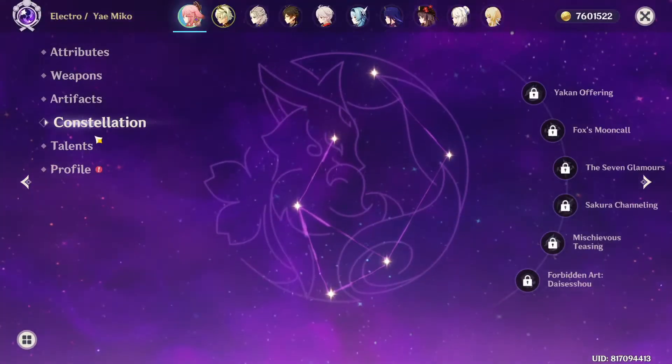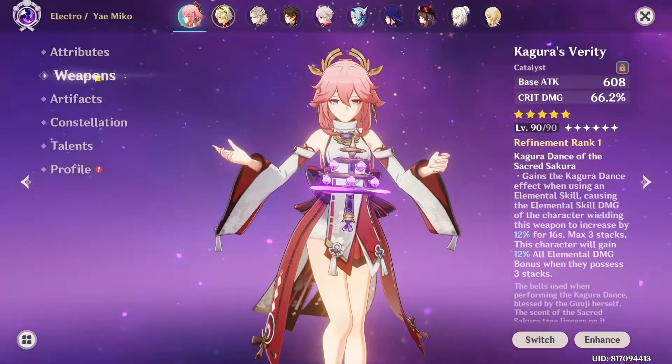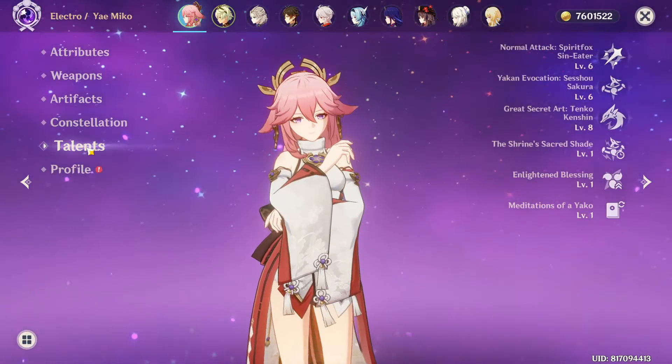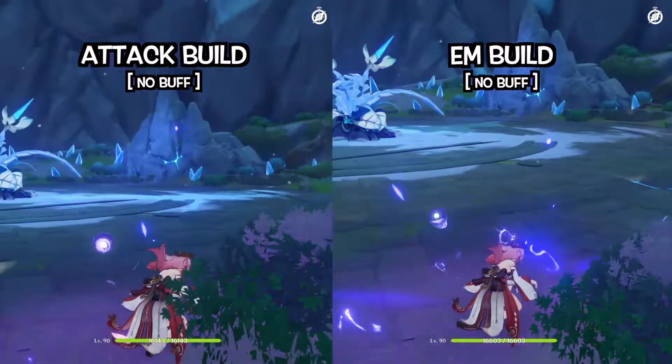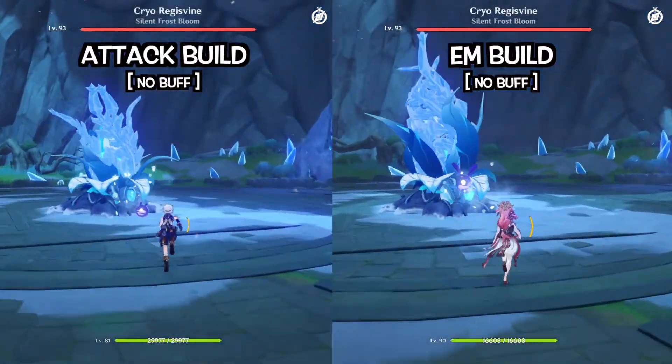My Yae Miko is constellation 0 and she is using the Kagura's Verity. Her talent levels are 6, 6, 8. Now, let us visit our punching bag dummy and compare the damage between these two builds.